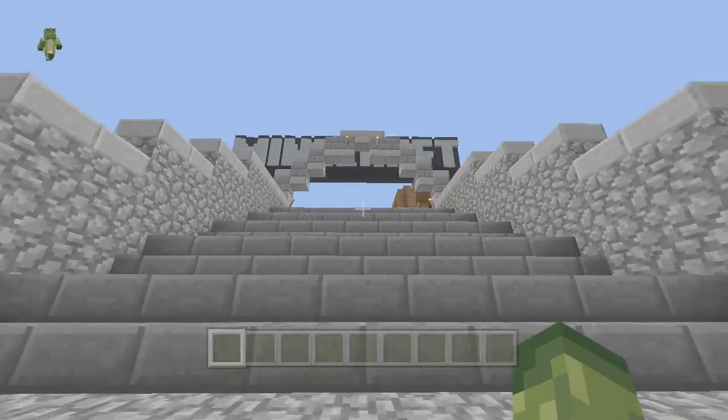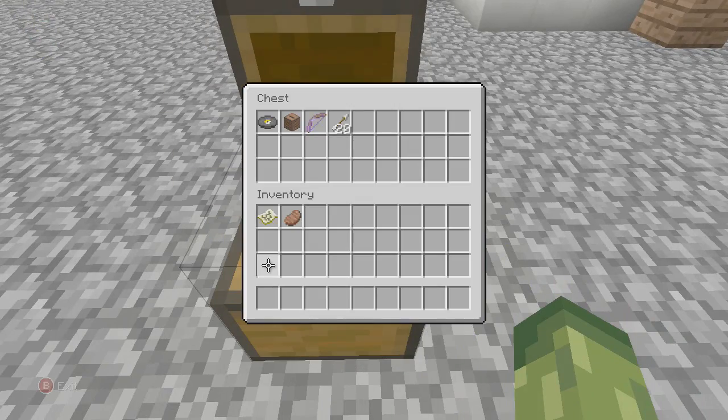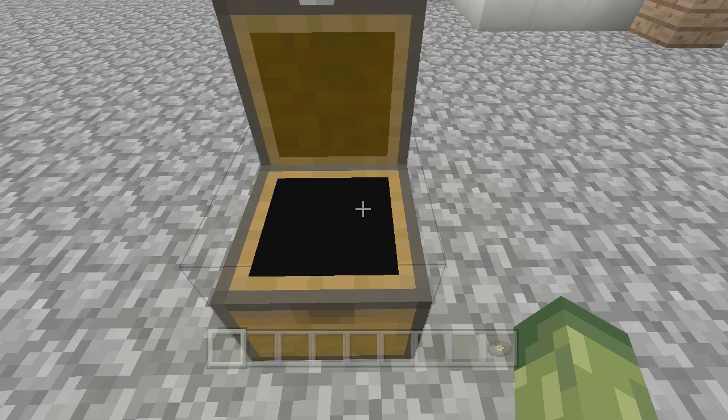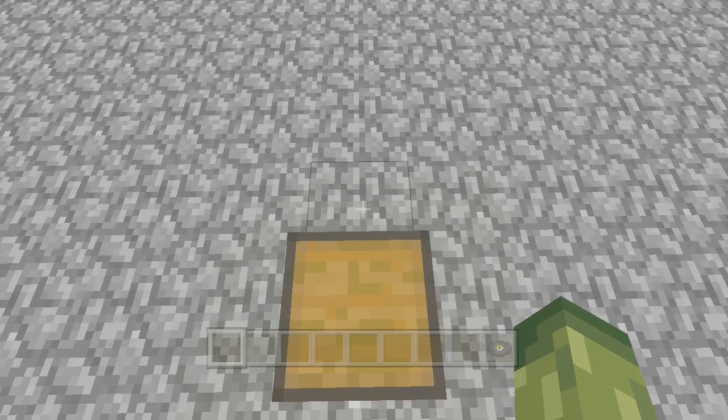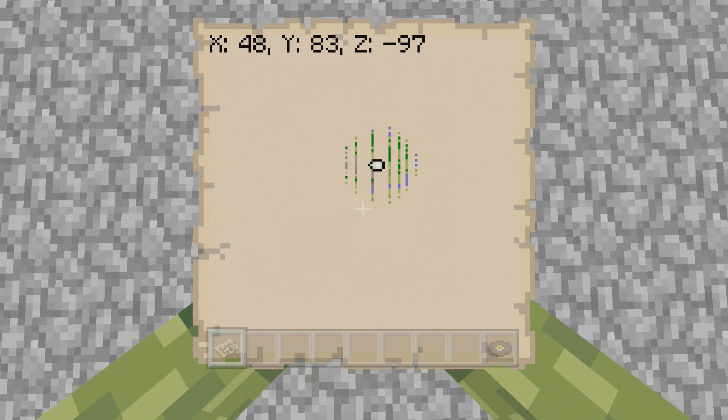All we need to do is go to the top of these stairs. I'm simply going to go into the chest, quick move the music disc, stand on top of the chest itself, bring up my map, and show you the coordinates. This one is X 48, Y 83, and Z minus 97.